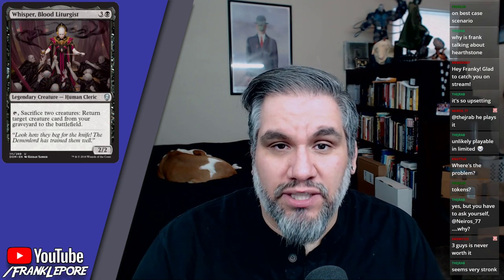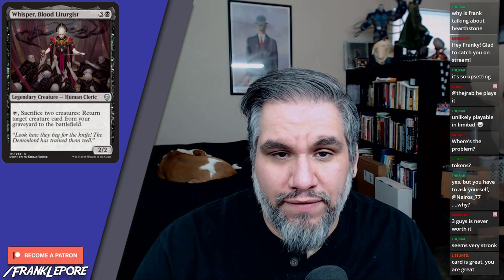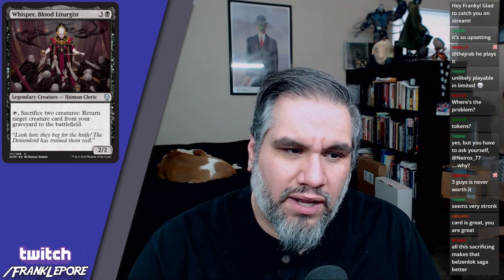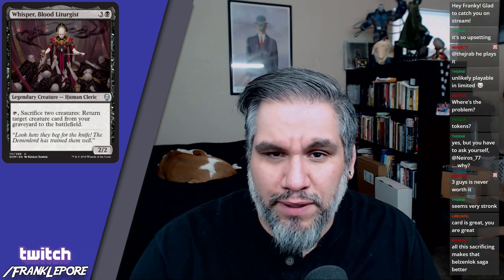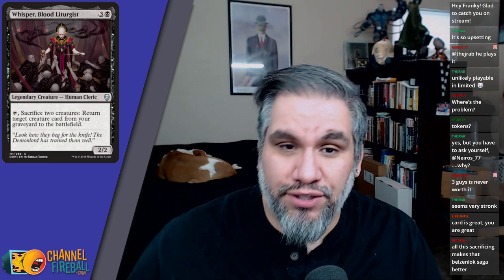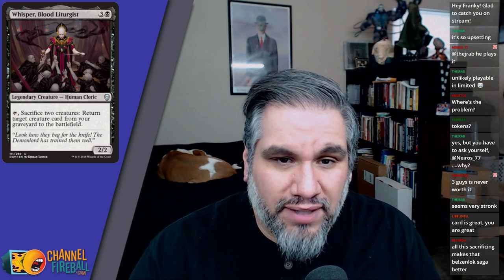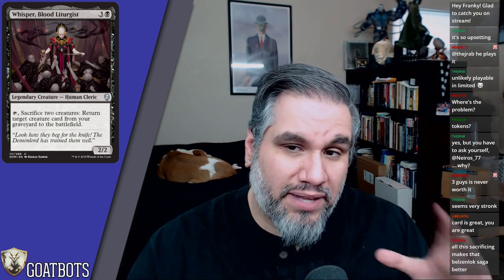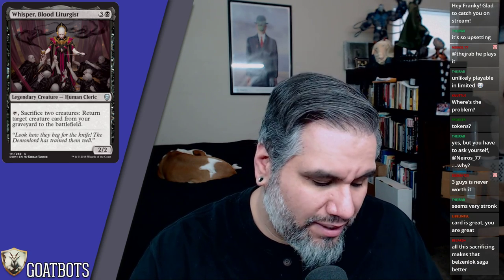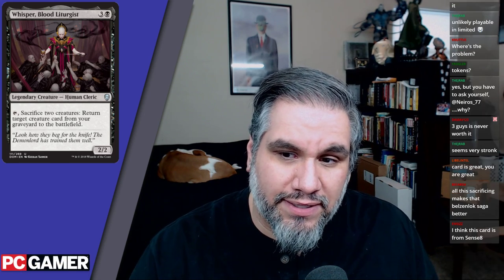Whisper, Blood Liturgist: four mana for a two-two — not selling me yet. Tap, sacrifice two creatures: return a creature from your graveyard to the battlefield. Not terrible, but not impressive either. I don't want to pay four mana for a two-two unless it's like Oracle of Mul Daya. You could sacrifice this to itself, which is nice, but you're still losing two creatures and need something worth reanimating. I'd maybe play this in limited, but I'm on the fence.